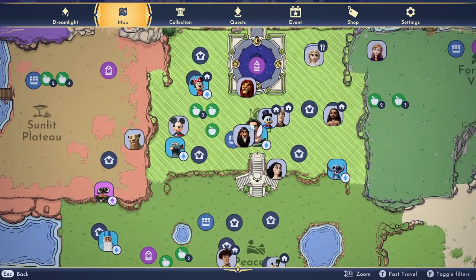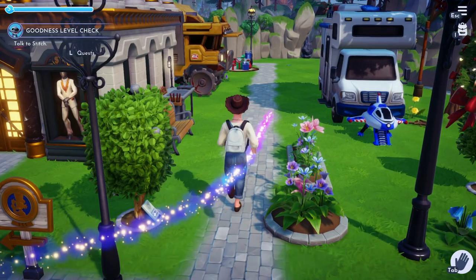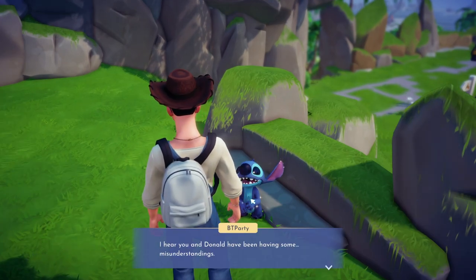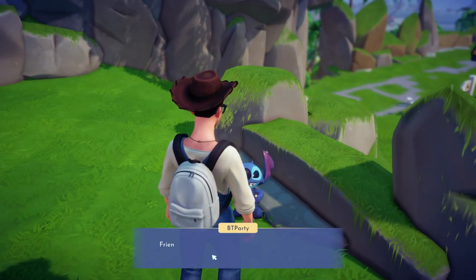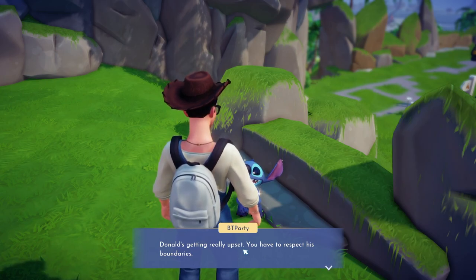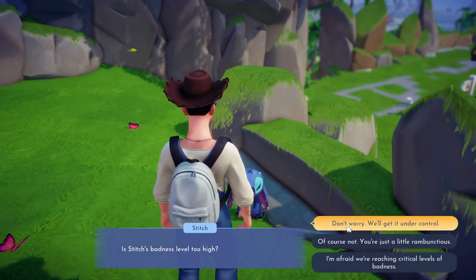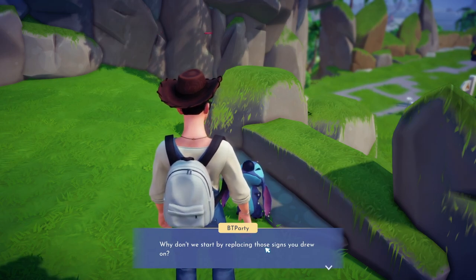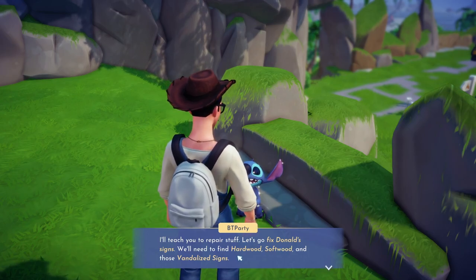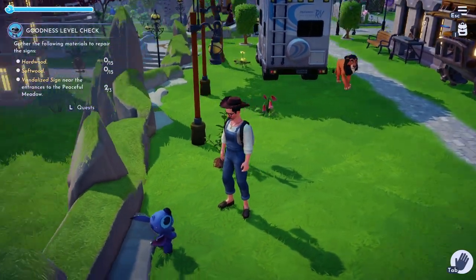I also need to go talk to Donald. Stitch is over here. Donald is my funny friend — and it looks like Stitch is pranking Donald. Donald's getting really upset: 'You have to respect his boundaries.' Stitch's badness level is too high! Don't worry, we'll get on the controls — Stitch will do better. I freaking love Stitch. This is exactly how my Australian Shepherd would talk. We need to fix signs with hardwood.